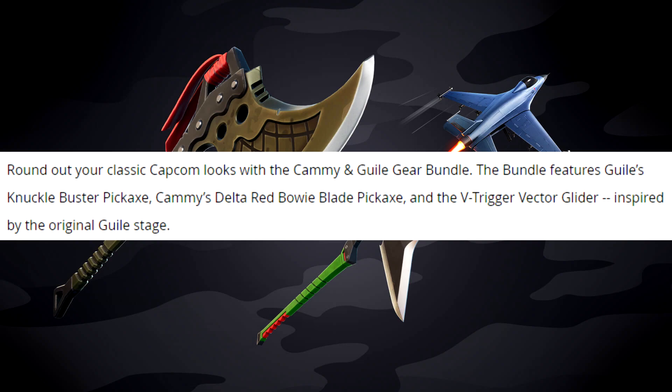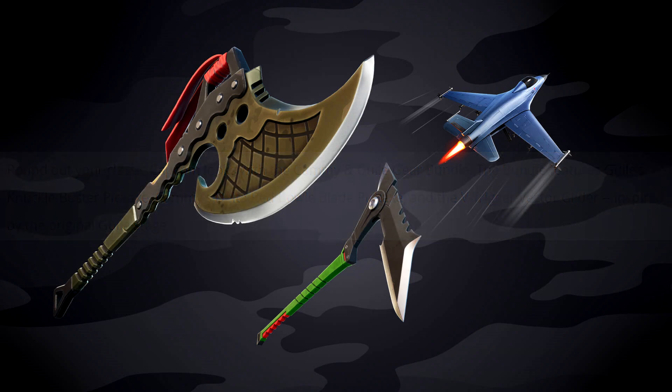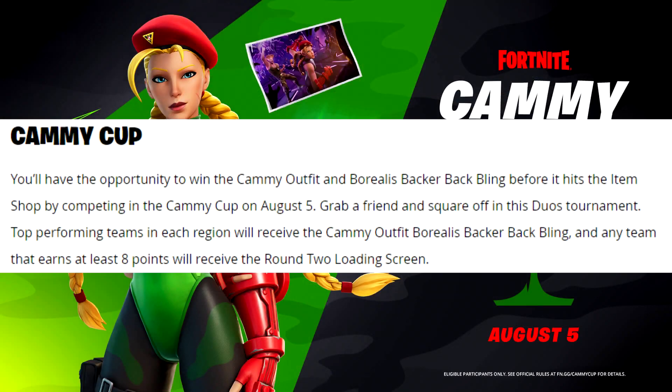There's also the Cammy and Guile gear bundle sold separately. That bundle features Guile's Knuckle Buster pickaxe, Cammy's Delta Red Bowie Blade, and the V-Trigger Vector glider - inspired by the original Guile stage. The glider looks cool; the two pickaxes are kind of just blah. The one on the left reminds me of the big bad axe that goes with Renegade Raider, and the other with the green handle is just a typical pickaxe, but the glider is pretty sweet.